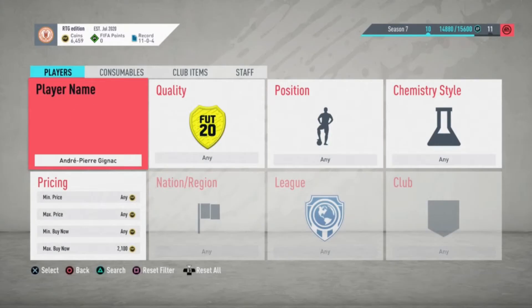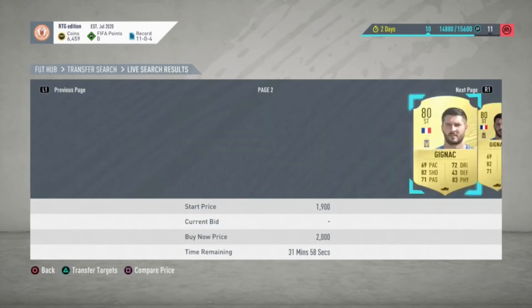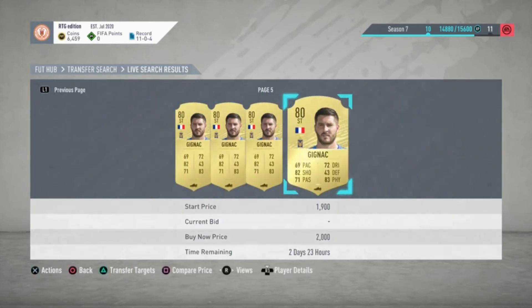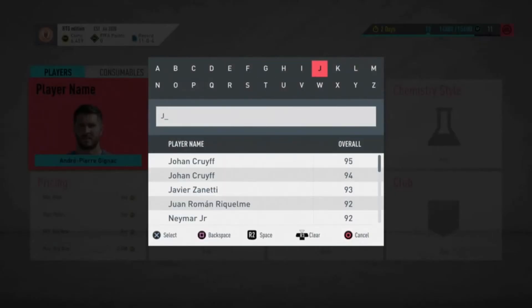Our second-to-last is Gignac — decent rating, from a decent league, used in a lot of SBCs when needed in different leagues and nations, and in pack SBCs like the summer heat voting.